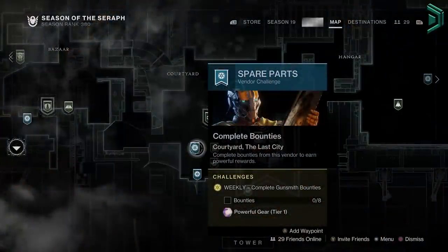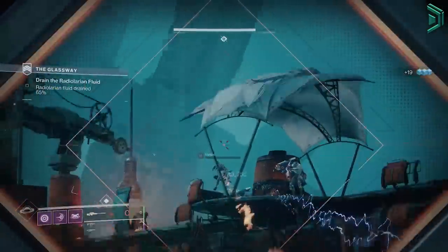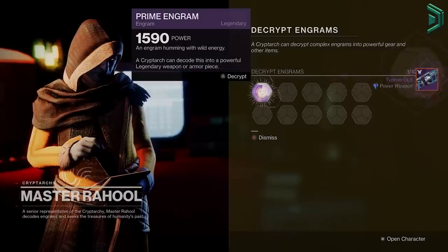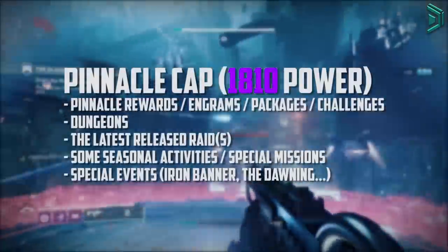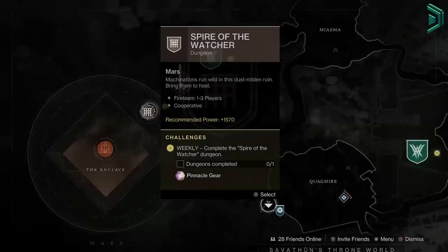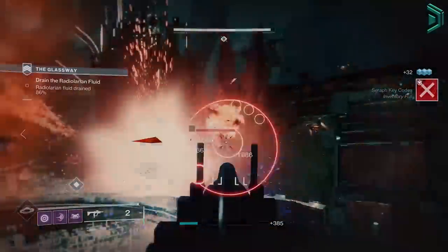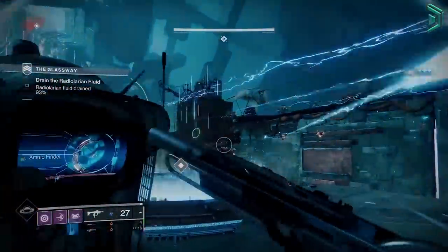Powerful rewards are found in places highlighted around the map and include things like tower challenges or seasonal activities. These are limited and can only be done once per week per character, resetting at the weekly reset on Tuesday. You can also get prime engrams — random engram drops when playing that act as a powerful reward — just make sure you decode them at the cryptarch in the tower right away as they don't scale like vendor packages do. The pinnacle cap is 1810, and the only way to go from 1800 to 1810 is to do pinnacle rewards found in end game content like nightfalls, raids, dungeons, events, and iron banner. Pinnacle rewards give you plus 2 higher than your total gear level, though some like strikes, crucible, and gambit only give plus 1.